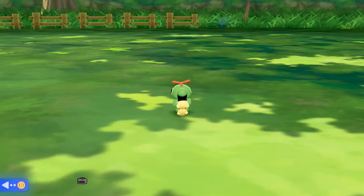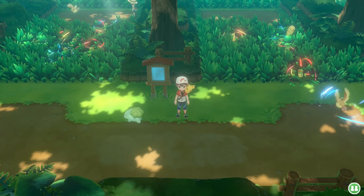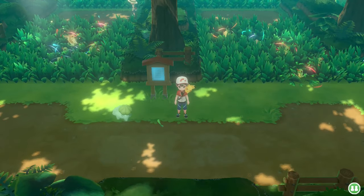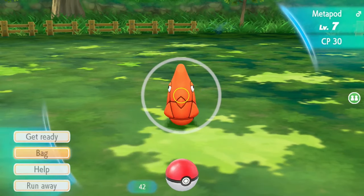I began to catch combo Caterpie so I could attain a shiny Caterpie for the team. You'd think I would go for Bulbasaur because it is a special spawn, but ultimately, this popped up. Even though I was catch comboing Caterpie, I somehow managed to get a shiny Metapod to spawn.